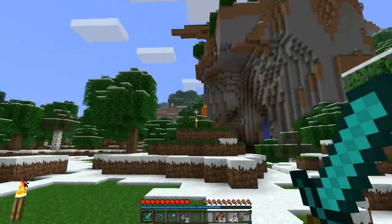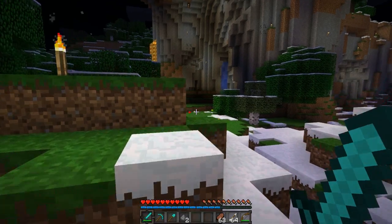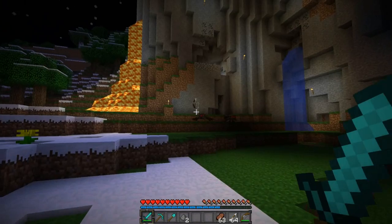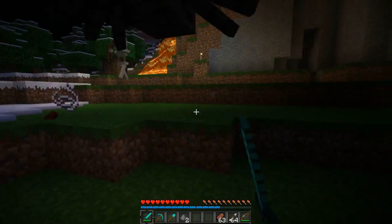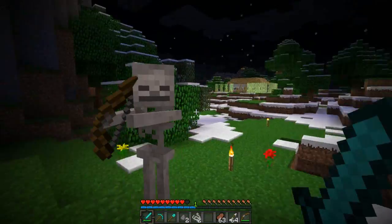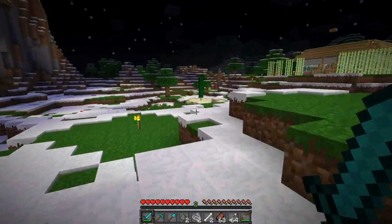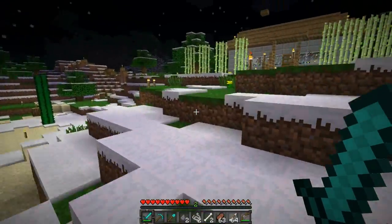You guys have been hearing the sort of sounds that happen throughout the day. Now I'm going to flip it over to midnight and head over towards these mobs here. You can hear the weapons that are going on here. Again, the whole weapons mod part of this is completely optional — you don't even have to install it. It's sort of like a bonus feature, and I personally don't like the weapon sounds, but I wanted to show them off for those of you who might like a more realistic sounding weapon swing.